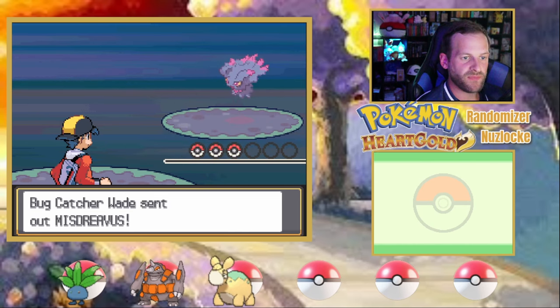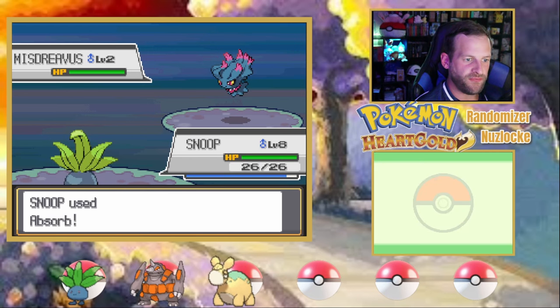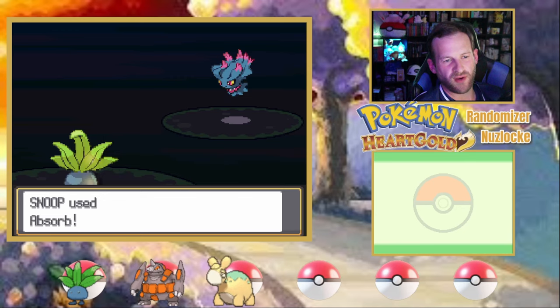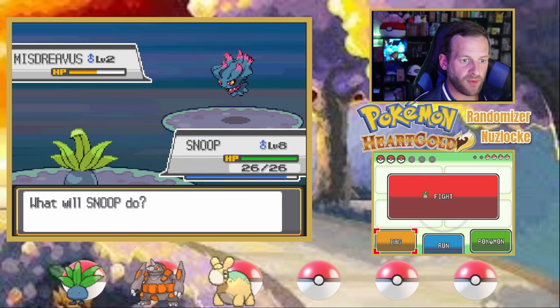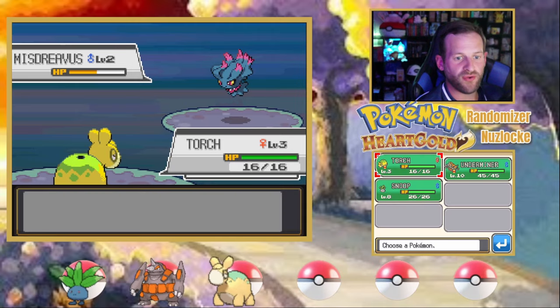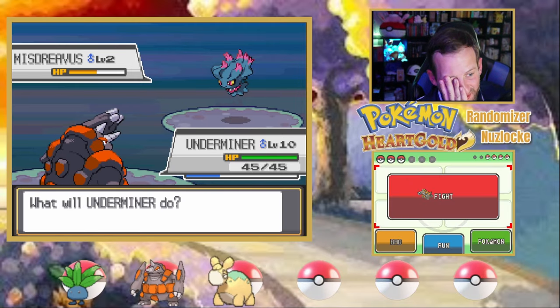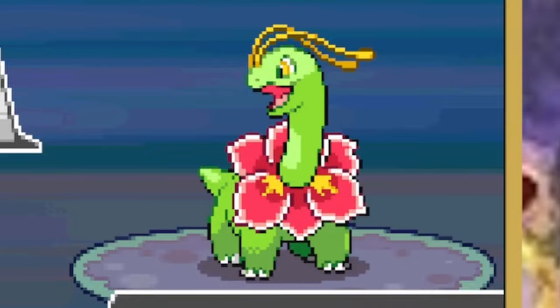Bug Catcher Wade with Mismagius to start. I feel confident that Snoop's good here in front of Mismagius — I don't think it has a Psychic move this early at level 2. I don't have any other attacking moves with Snoop, so I was hoping for a one-shot or nothing. Let's go for Torch, who can't do anything. And Underminer can't do anything either against a ghost. Editor Goatly here to save you precious minutes — the next five minutes went like this: stalling out Mismagius until it struggled to death. I've got all the PP in the world. Wade's team also had Bastiodon running Protect and a Meganium. Wade.